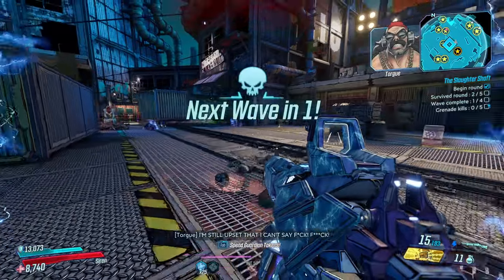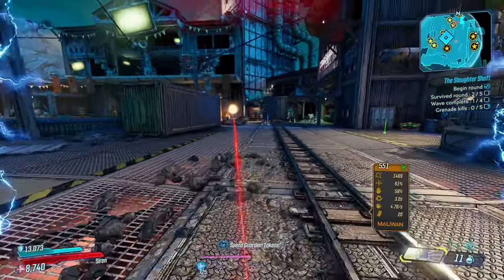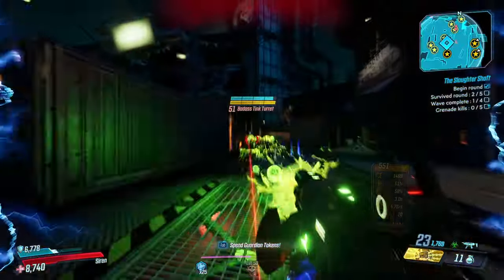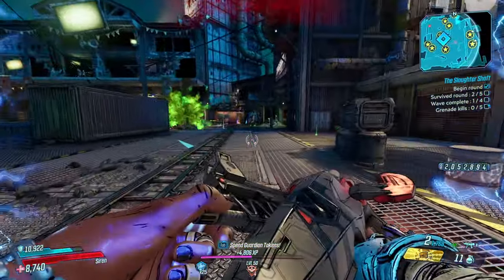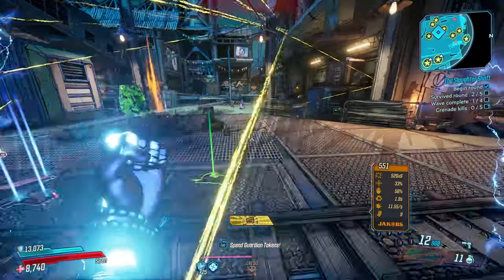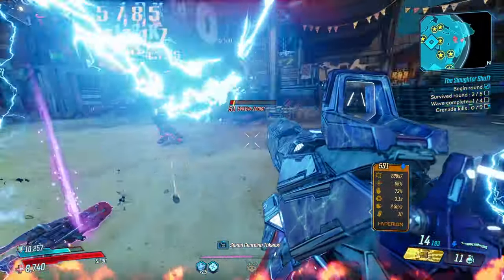Another thing to do for bank space: definitely check to make sure your anointments are on your specific characters. I had a couple anointments that were for other characters and I just had them in there taking up space, so I got on my other characters and transferred the guns.